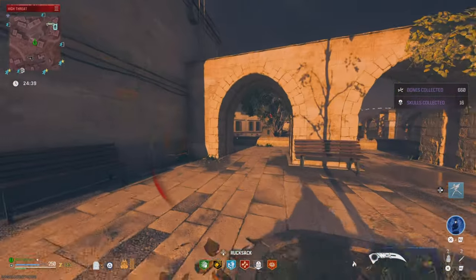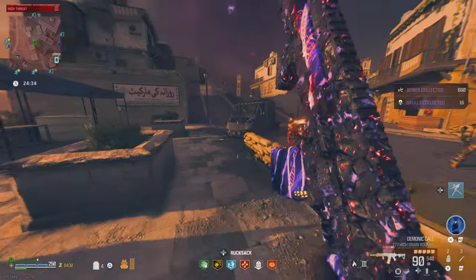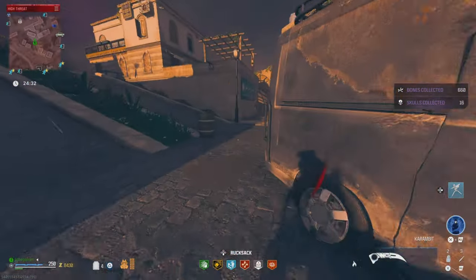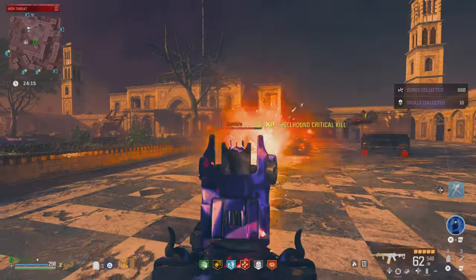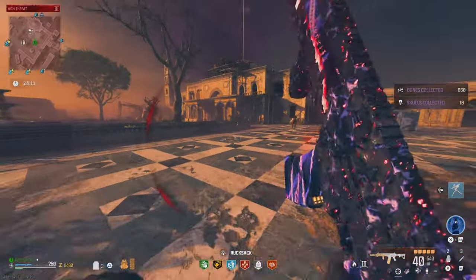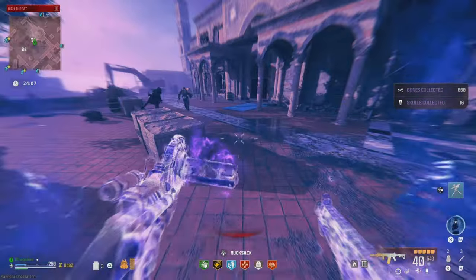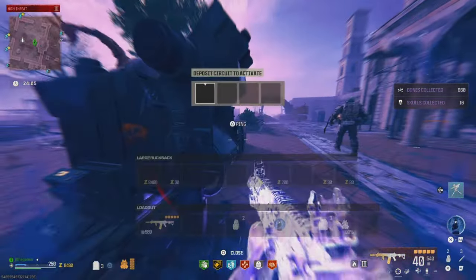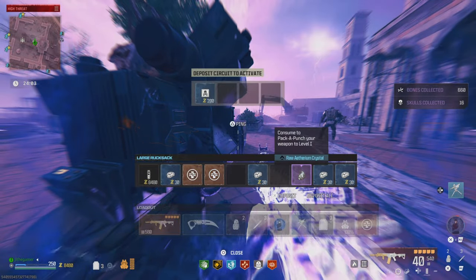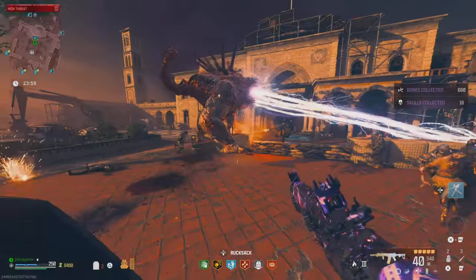Right now we're going to go ahead and farm it for you guys and show you the easiest way to actually get it. We're going to be doing some contracts here in the level three zone. There is one specific contract I like to do here, because the delivery cargo contract is no longer really OP. It used to show up a lot more often — now you can look at the map every time you go to the red zone and nine out of ten times it might not be there.